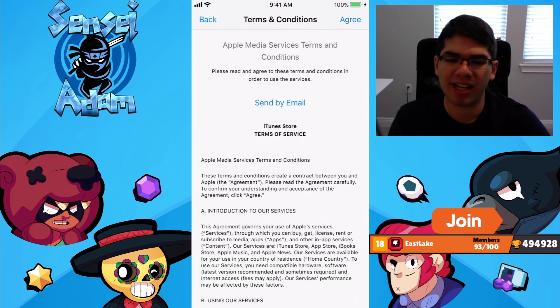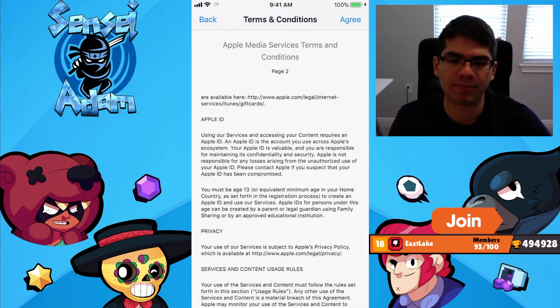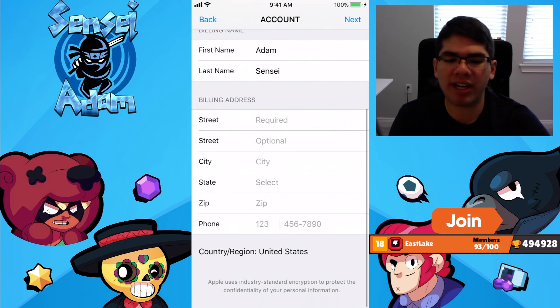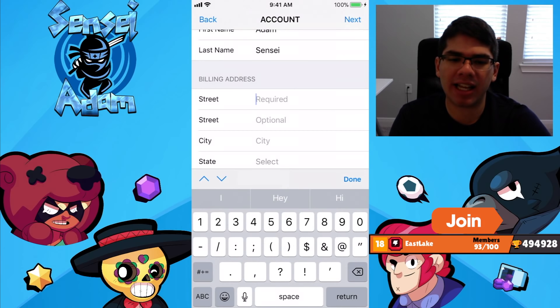I'm just going to click US and then you get the terms of service — I don't know who's going to read that — so you can just click Agree. Now you're going to be on a screen that asks for a credit or debit card, PayPal, or None. What you want to do is just click None. Now you have to put an address for your country, so you can just put your very own address and that's fine.